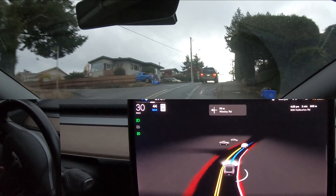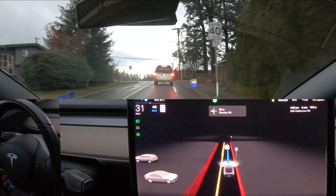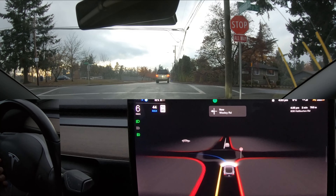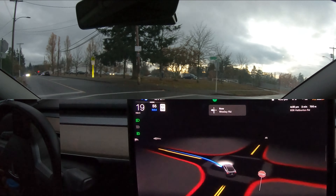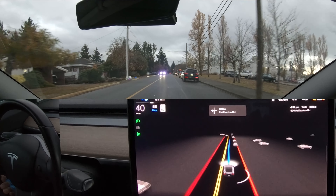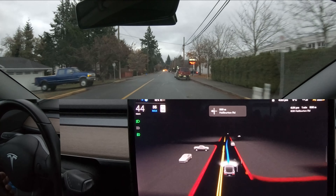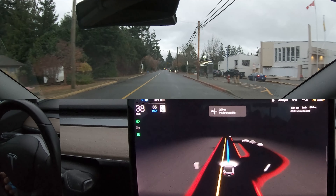Overall, 10.69.3.1 does seem to have some improvements in smoothness. I still have to test a few things like roundabouts and coming up to stopped cars on the highway. You can see a school zone sign for 30 — it does not pick that up still, which is quite surprising to me.